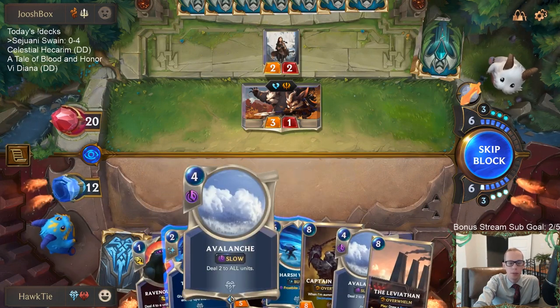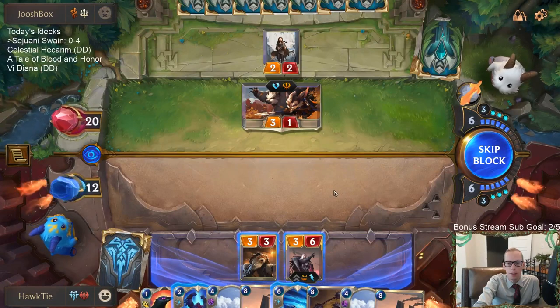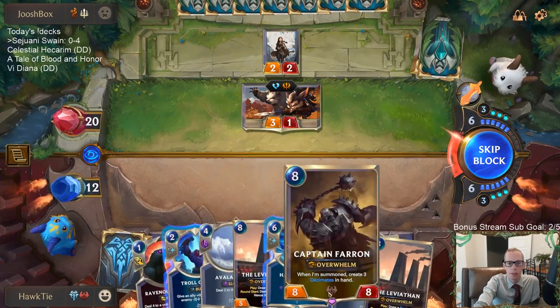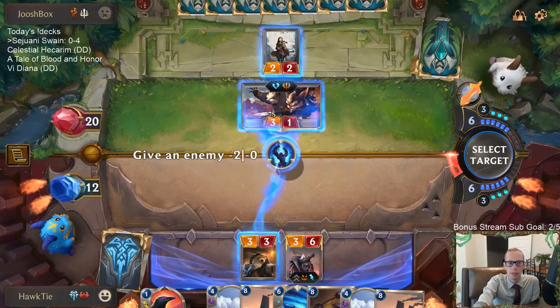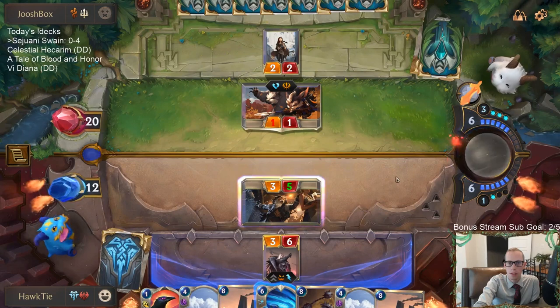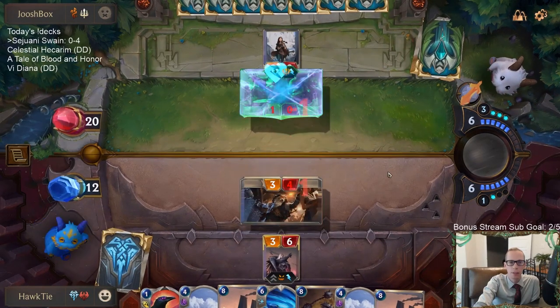That last game, if we'd drawn an Avalanche it would have been huge. Against the Heimerdinger deck we drew none of our top end — no Leviathan, no Swain, no Sejuani, no Captain Farron. We just haven't been having good luck. Still, our deck isn't one of the best, but you need your cards to line up and they haven't been.